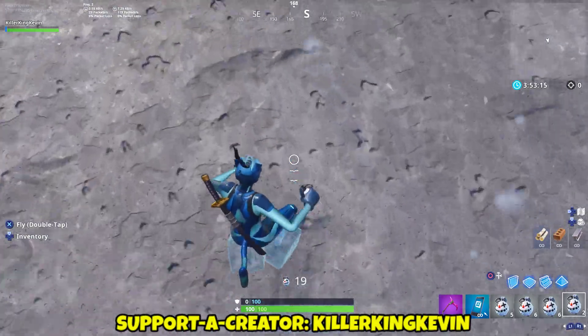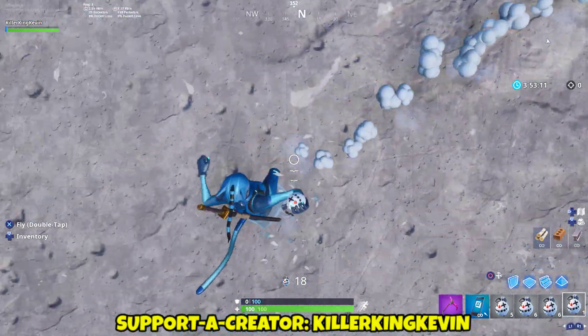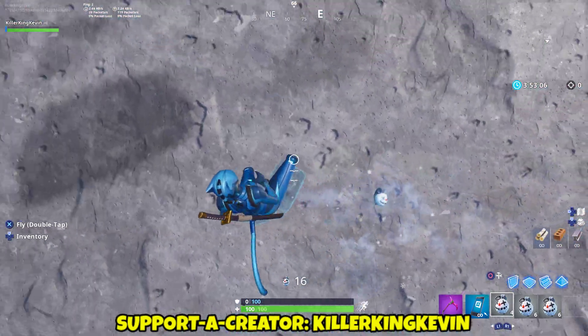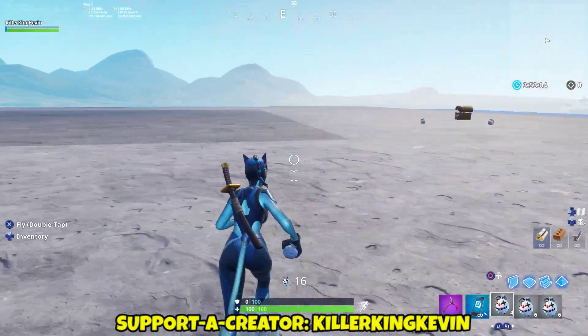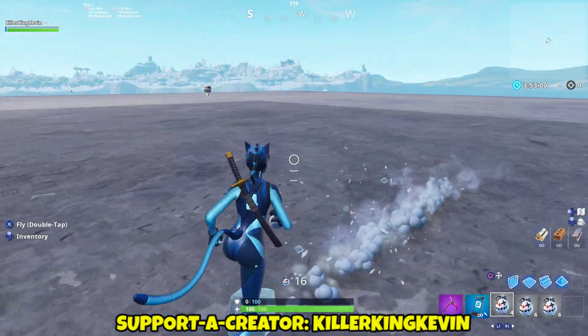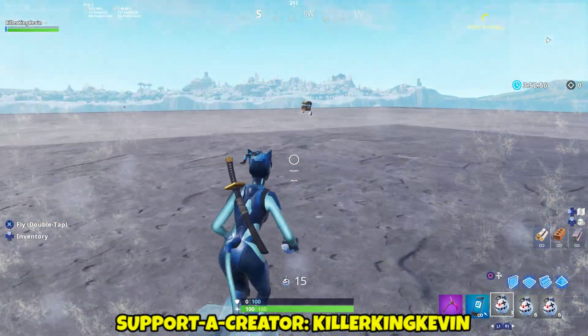It does kind of impulse you — it's like a mini impulse with ice. I'm not sure they could have done it better, but this item will be really good in close end circles. When you're having build fights and stuff, if you chuck it at someone they'll freeze and go out of the circle.